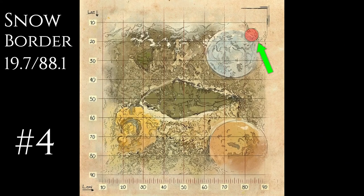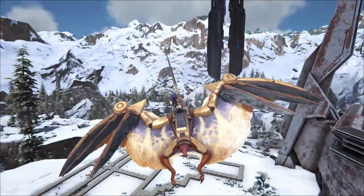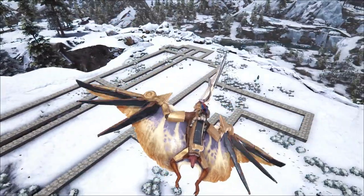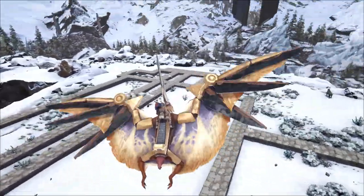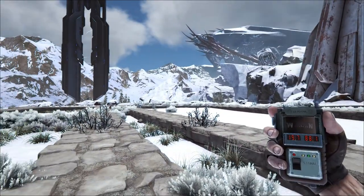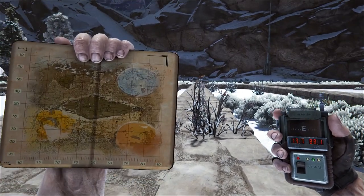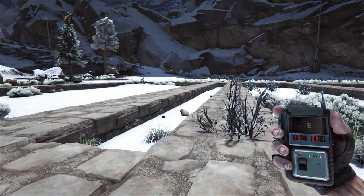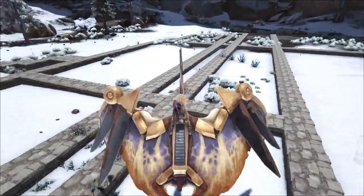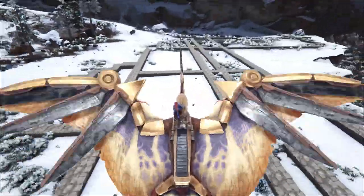Number four is the snow border — a really decent-sized place up in the top right-hand corner of the map. It's about 17 wide on one side, going up to 37 wide at the other end, and I managed to get about 60 foundations in length. It's a decent amount of space to build something big, and it is completely flat. We're at 19.7, 88.1. The cliffs drop off all the way around, so there's really only one way in and that ramp on the right-hand side. There's also a metal structure just in front with some flat spots on it — I like that area.